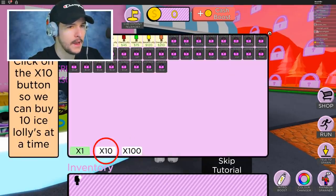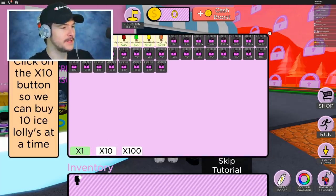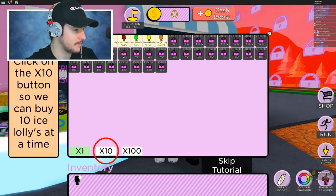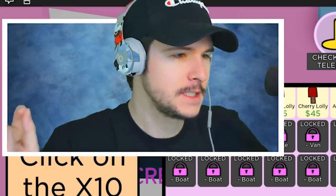And there's the ice cream person. I don't want to spoil anything yet. I'm trying to X out — it's the tutorial, that's why it's making me do things. Click on the times 10 button so we can buy 10 ice lollies at a time. The title is correct, you did not read it wrong.